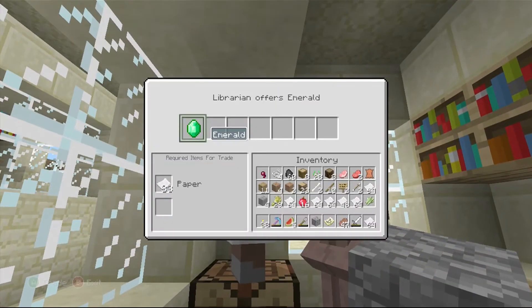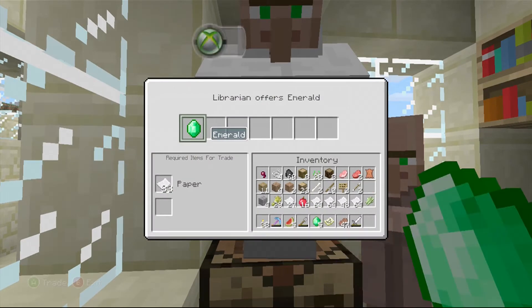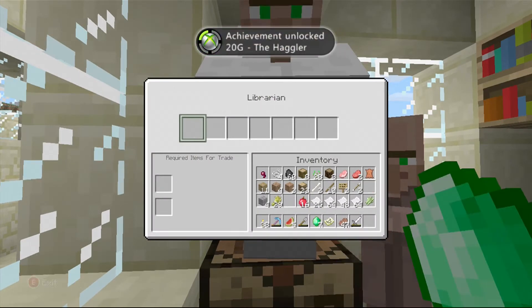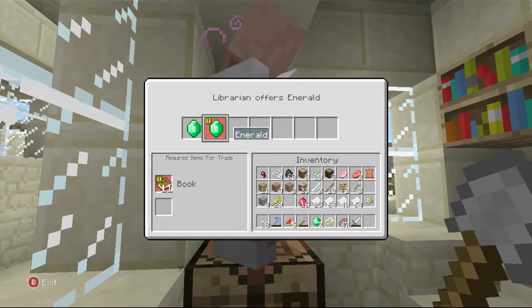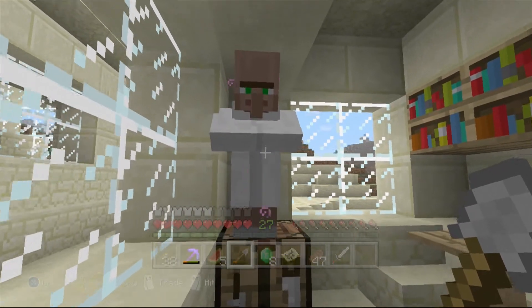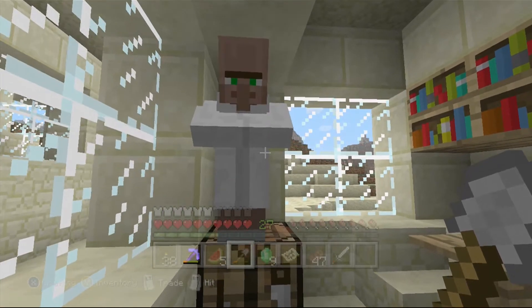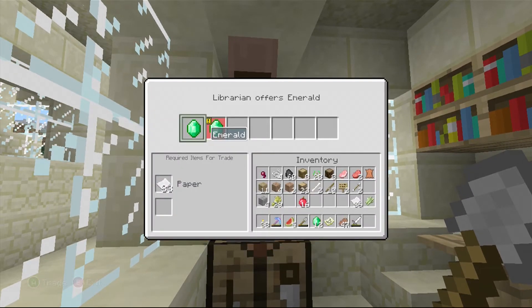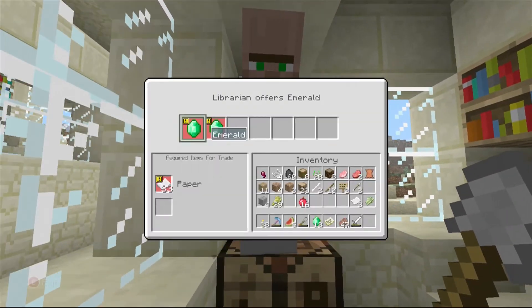Let's trade with the librarian. Let's clear inventory a little bit. Seven emeralds — sweet! What do you have to offer? Eleven books for an emerald — I don't think so. Let's just keep going and see if you can offer anything new. We got 13 emeralds from that one!